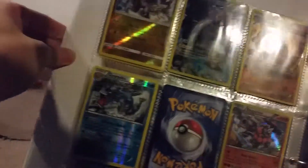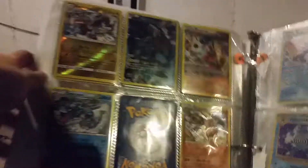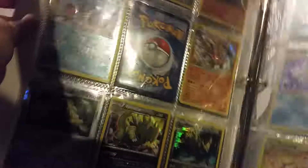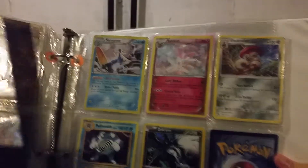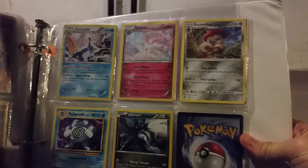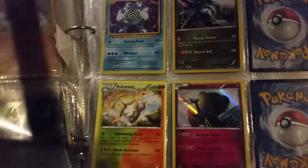We got a Kamo'o, a Zekrom, Rhyperior, Gyarados, another Rhyperior, this Japanese Dugtrio that my friend gave me, Tyranitar, Haxorus, Samurott, Sylveon, Escavalier, Polygraph, Zekrom, another Volcarona — that's the two types one — and Xerneas.